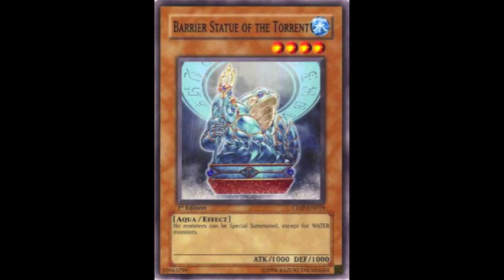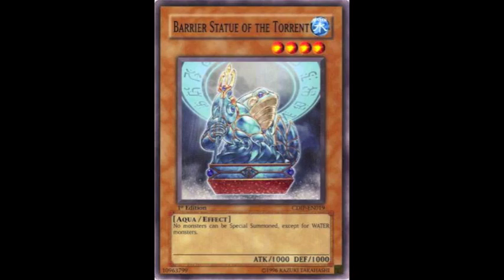We also have Barrier Statues — credit to Steven Burn for this idea. Basically, no monsters can be special summoned except for the element matching the statue. They only have a thousand attack and defense, so they can be attacked over, but your opponent is going to have to waste their normal summon and battle phase to get over them. Finally, Evilswarm Ophion — you can't slide this into just any deck, but I would definitely recommend trying out the Evilswarm deck if you're worried about coping with the dragons. As I've shown, there are plenty of ways to deal with it, but Evilswarms are by far the best option.